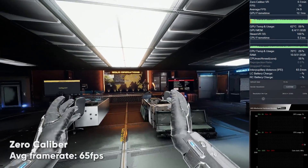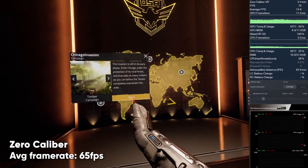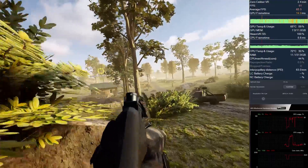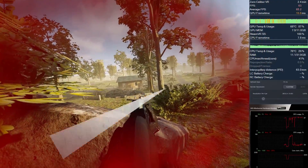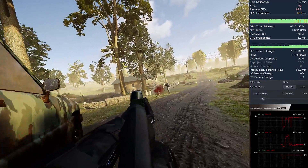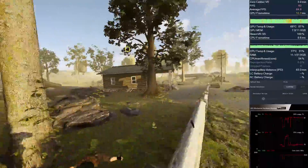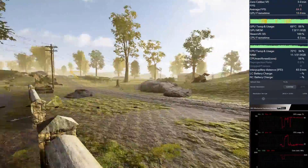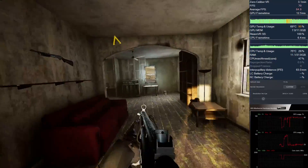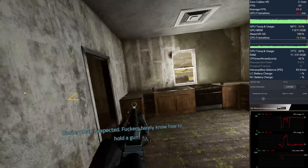Zero Calibur is one of those more GPU demanding first-person shooters. I remember playing it on the 5K Plus and never really reaching a stable frame rate. Here on the 8KX, it runs surprisingly well after all, and the reprojection is barely noticeable. Most of the time the frame rate hovers around 65 frames per second, sometimes up to 75 frames per second, but mostly below 70 — which is not bad considering the native 4K resolution.